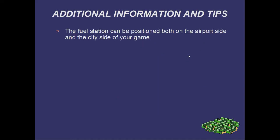The fuel station can be positioned both on the airport side and the city side of your game. Therefore, if you find yourself with limited space on your airport side, you can position your fuel station in your residential area — although personally I wouldn't want to live next to it.